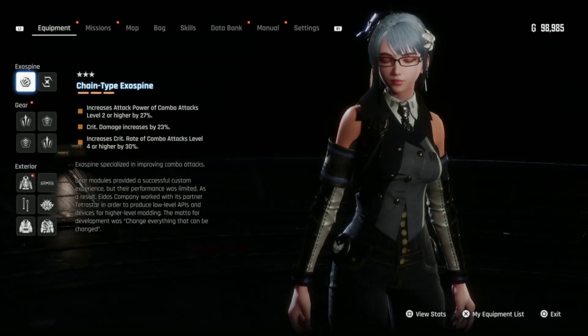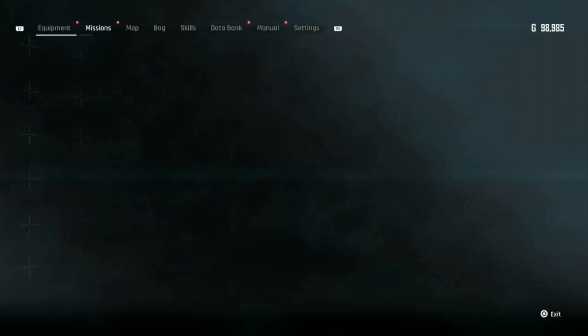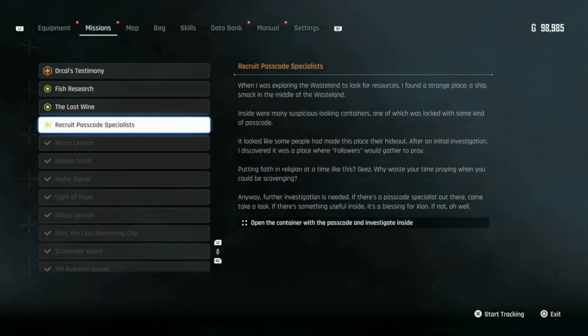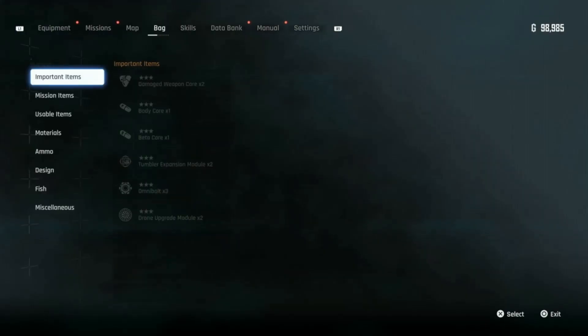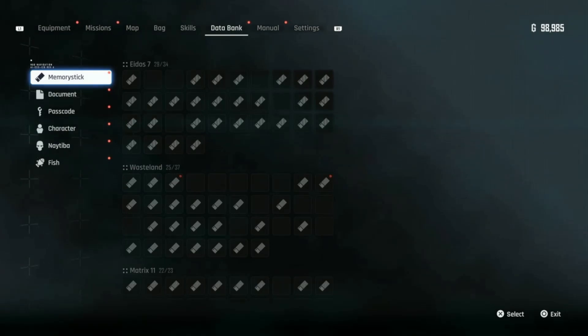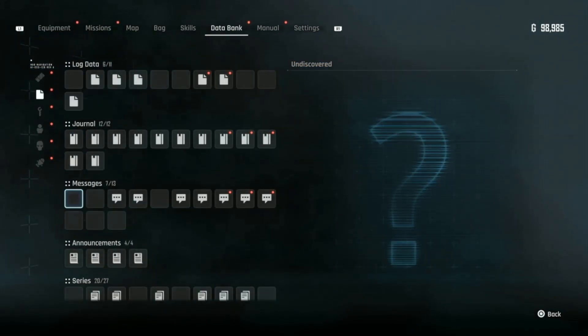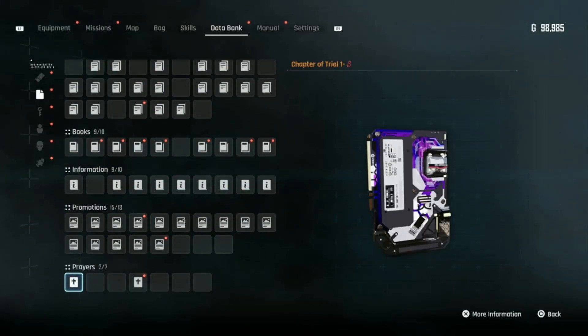I looked it up. This container with the passcode — investigate inside. I now know what I must do, and let me tell you, it's not happening. Because the code is, in fact, all of these. It's the chapter of trials. I need to collect all six to get the full passcode.